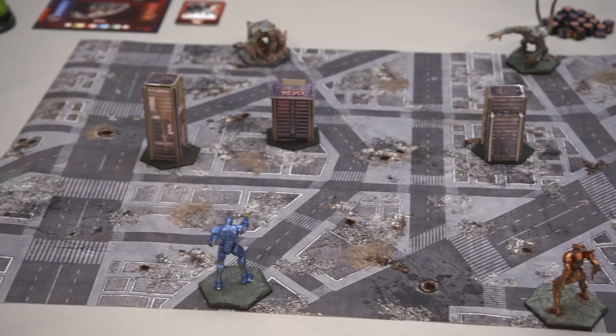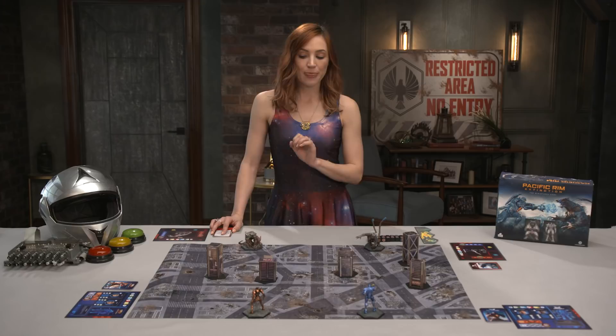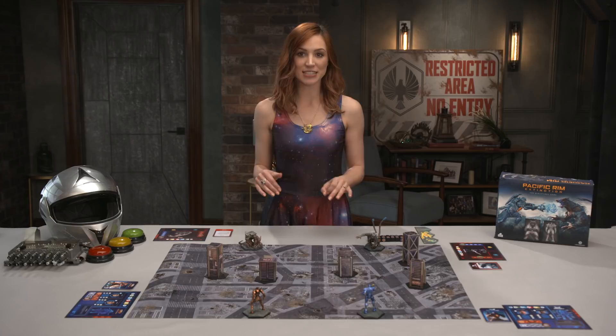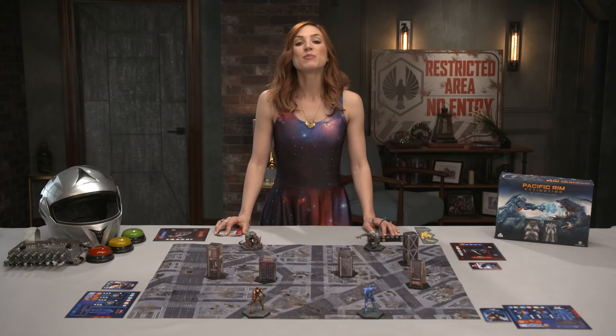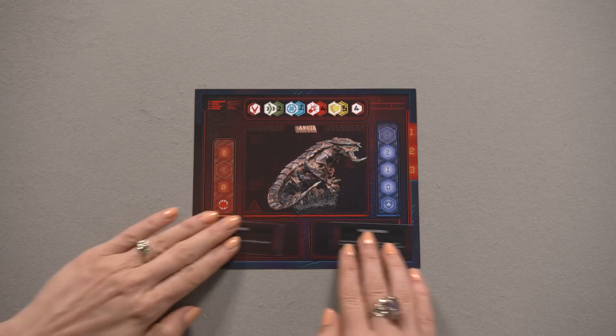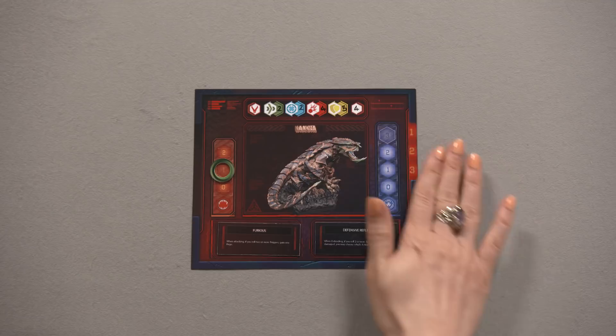The kaiju players select their models and add the total threat value, located in the top right. This threat pool is totaled and then doubled. That number equals the amount of points the Jaeger team can use to purchase Jaegers and pilots for the game. Once selected, the Jaegers each begin with a con pod, one upgrade card, and two pilots, while the kaiju each begin with a kaiju signature card and two mutations. Players select these from the available pool, then take the corresponding model's action deck. Kaiju begin with one rage and full kaiju blue — it's their magic blood. Jaegers begin with one charge and full ammo.